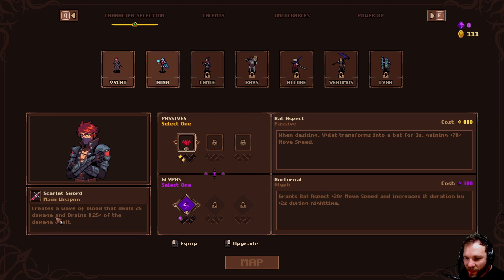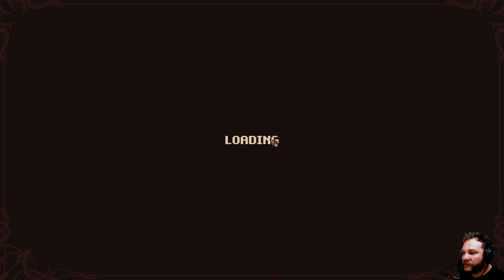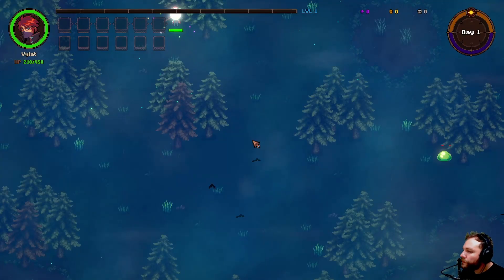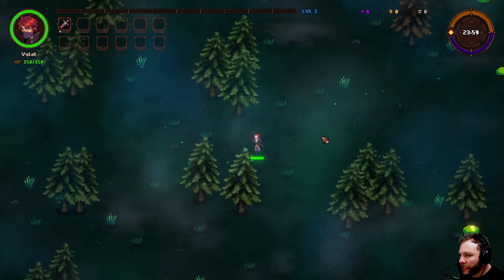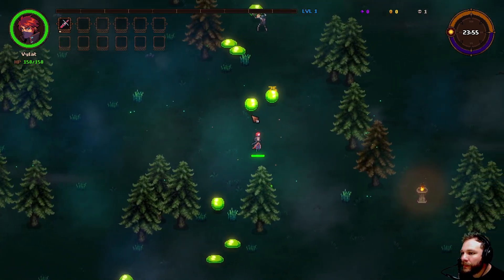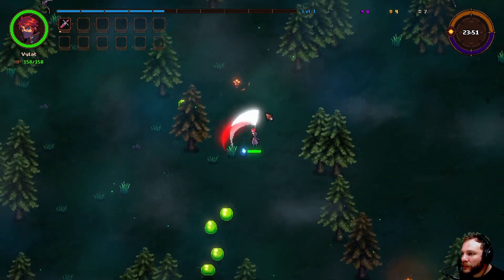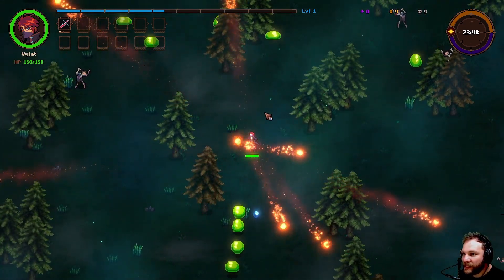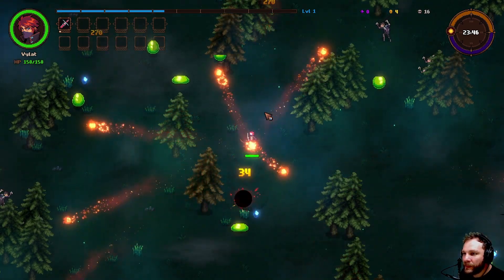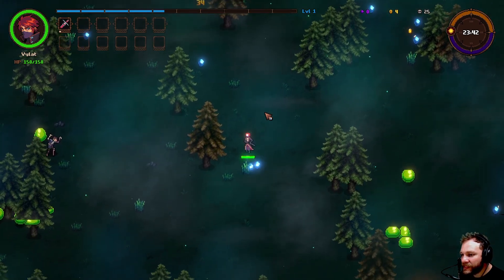Creates a wave of blood that deals 25 damage and drains 0.25 of the damage dealt. So much fog. Let's go find some slimes. Oh, pretty cool — a little flame totem already firing some flames out, see if it hits anything. A few things got hit — what, 270 damage?